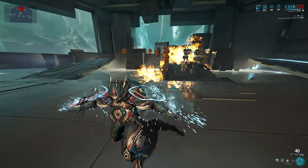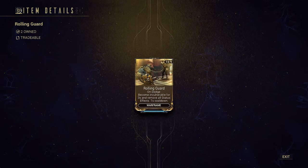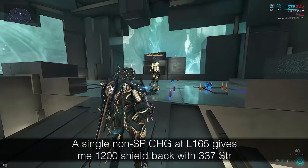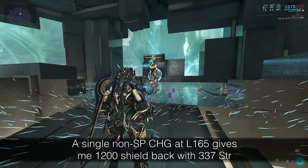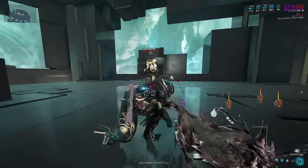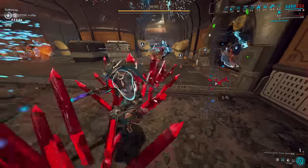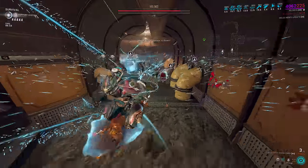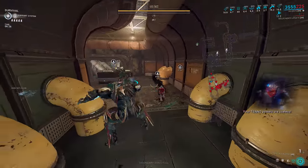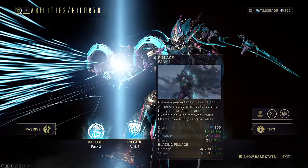Pillage on the other hand gives you status removal, which reduces the need for Rolling Guard on badly timed Eximus unit status procs. This doesn't mean you can skip the mod freely, but it does make Hildren safer to run. Pillage also regenerates her shields easily, which is something no other ability can do because of how her shield economy as energy works. Pillage is also a permanent strip, so even on a negative duration build like today, you won't worry about Terrify's armor strip wearing off. Also, Terrify cannot armor strip acolytes, whereas Pillage can and can also remove a chunk of their shields — though it won't strip armor until all shields are gone. Because Hildren's 4 is effectively useless on a Balefire Steel Path build, we've subsumed it off for Terrify, which synergizes extremely well to make up for all of Pillage's shortfalls.